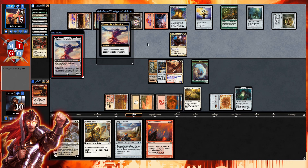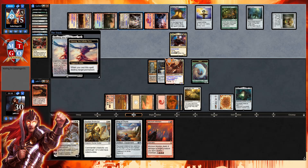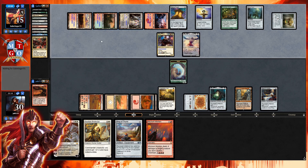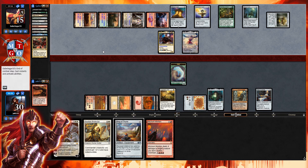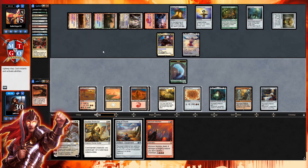Our opponent goes for Ulamog — whenever you cast this spell, destroy target permanent — so Aurelia gets hit out of the sky. The wolf token survives. Mizzium Mortars won't do much on our side of the battlefield. We can go for Elspeth — the six-mana version — to get an additional token. That Ulamog swinging across is going to be absolutely brutal. We need to go for Elspeth.